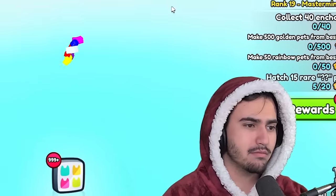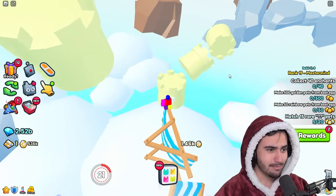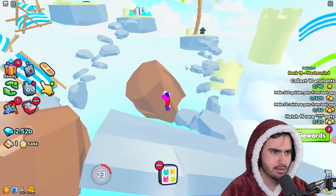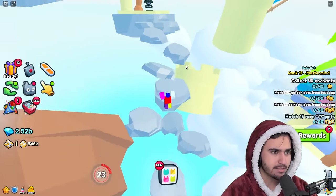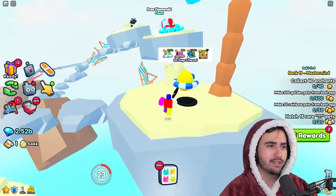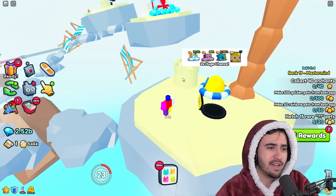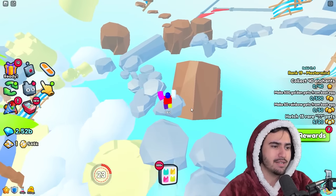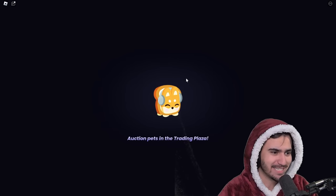I'm actually really bad at obbies, so this world is not going to be very fun for me. But look — there's actually an egg over here, and this egg has a 2x huge chance. I really like this idea — it's not too complicated where it takes hours to find a 2x or 10x egg. You pretty much just have to do these simple obbies and then you get access to an egg that's better than the typical one from the first area. This looks like a very good event for free-to-play players.